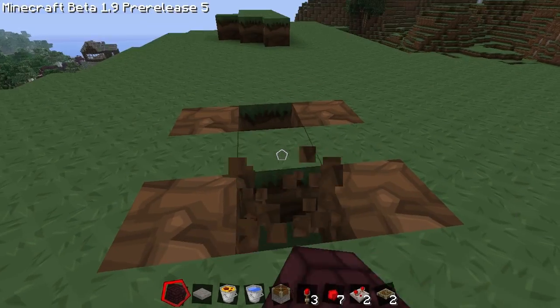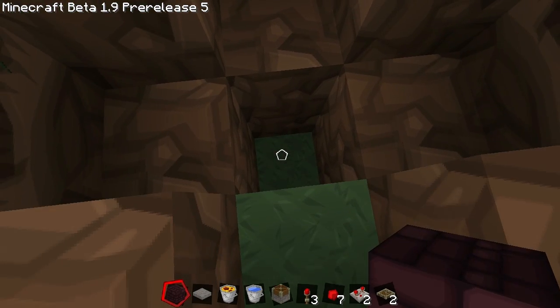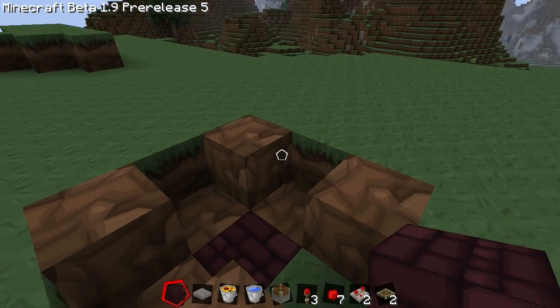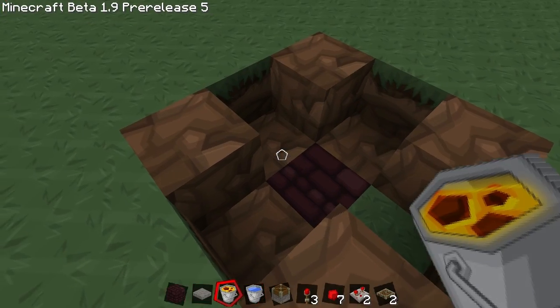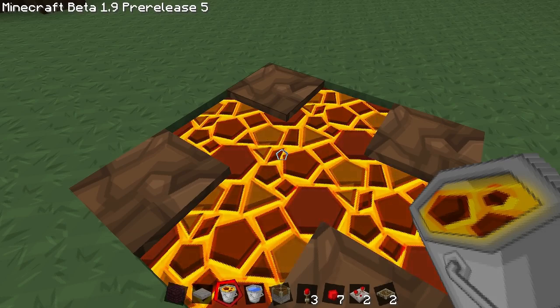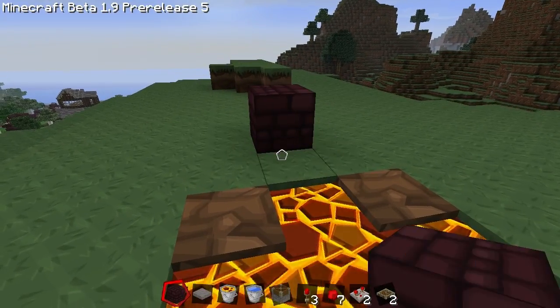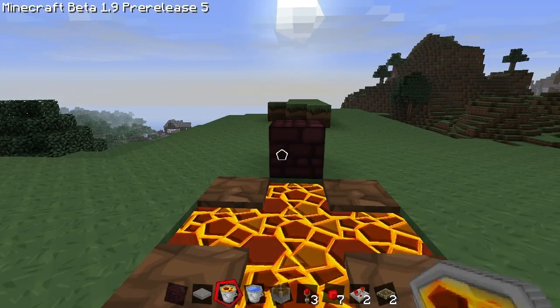Hey everybody and welcome back to another tutorial. This time I'm gonna show you how to make an infinite obsidian farm. First of all you want to make your infinite lava pool — that only works in 1.9.5 and I'm not sure if they're gonna patch it later on or not, but for now it works.